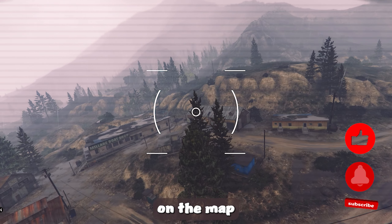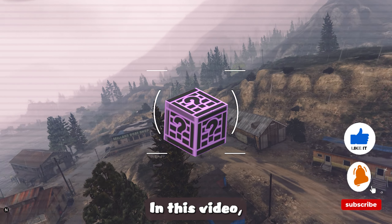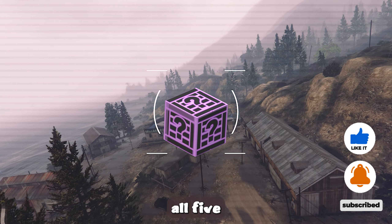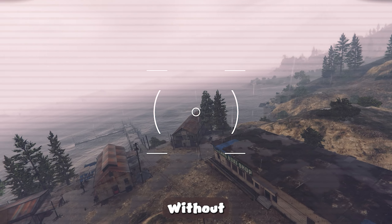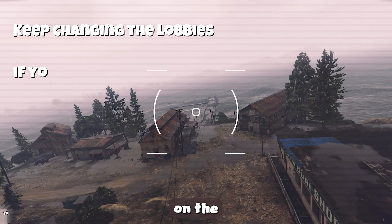G-Caches are indicated on the map with a purple box. In this video, we will be showcasing all five potential locations for G-Caches within the circle on the map. Without further ado, let's jump on the locations.